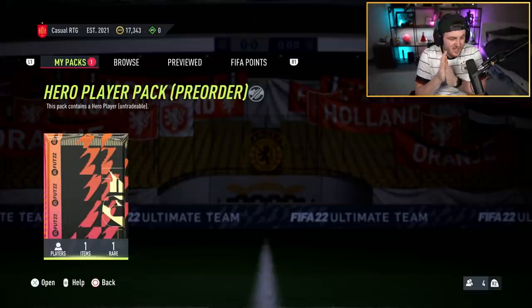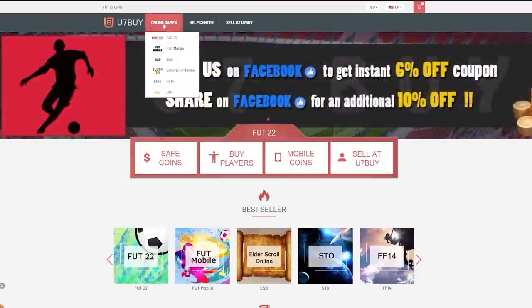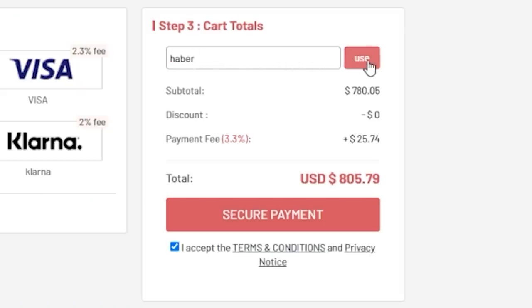It is December 1st, which means we have just got our hero player pre-order pack. The cheap, fast and reliable foot coins — check out u7buy.com, there is a link in the description. Use the code HABER to get yourself a discount on all of your orders.